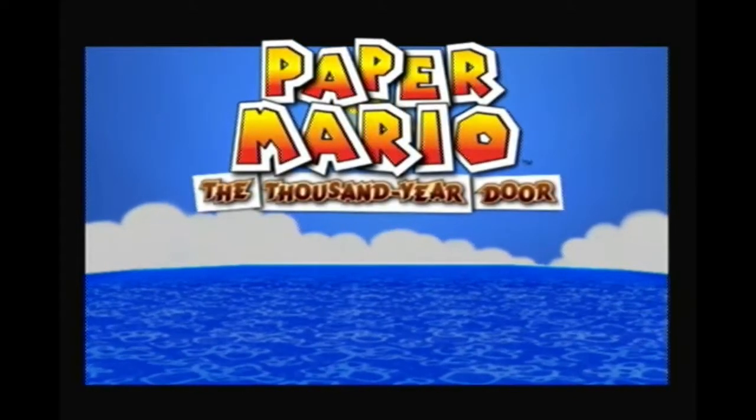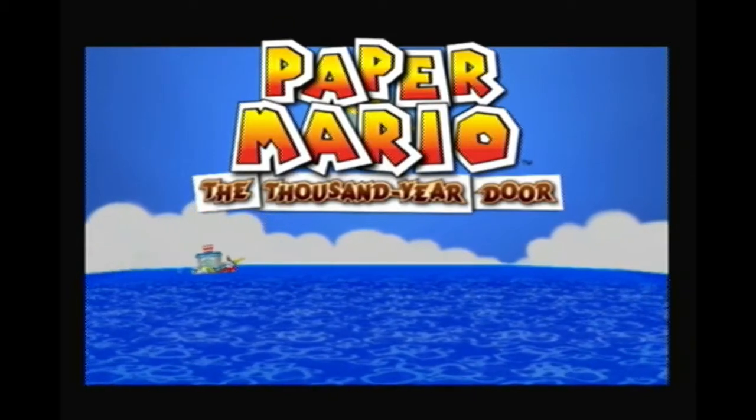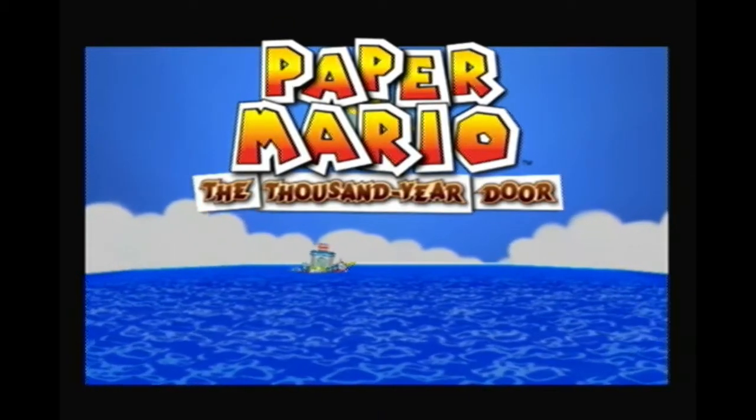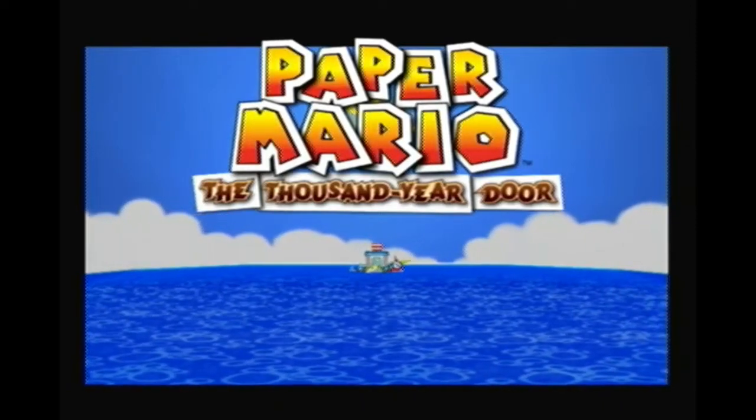Now that Impossible Mode is done, there's a lot of stuff I put on the back burner that I'd like to complete. So, what's next? Well, let's talk about Impossible Mode first. While the run officially ends after Bowser and Kami, there are two things left I could do: Shadow Queen with Life Shrooms, and the Pit of 100 Trials.